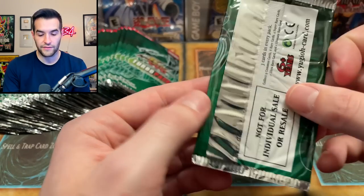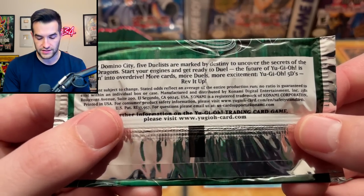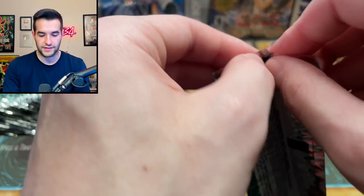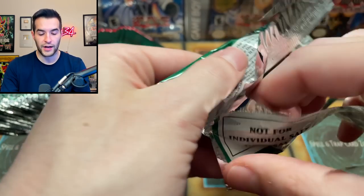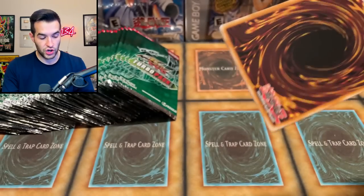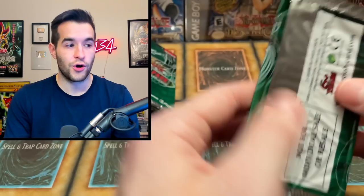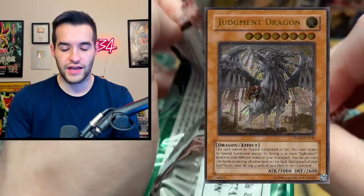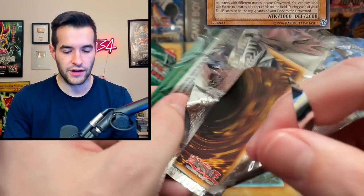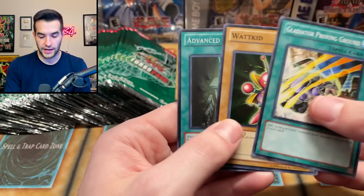We didn't check the back of these to see if the ratios are stated. I don't think they say the ratios on Turbo Pack in general. A really cool Turbo Pack opening I'd love to do would be Turbo Pack 1 to get the Judgment Dragon — that would be pretty amazing. Psychic Commander — that card is beautiful, it has really good foiling, and I think it looks better than the original in Ultimate Rare.